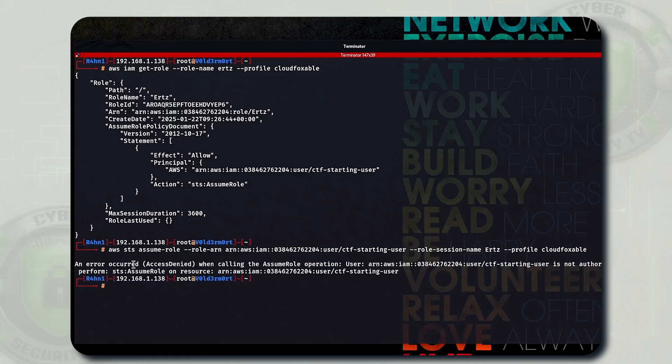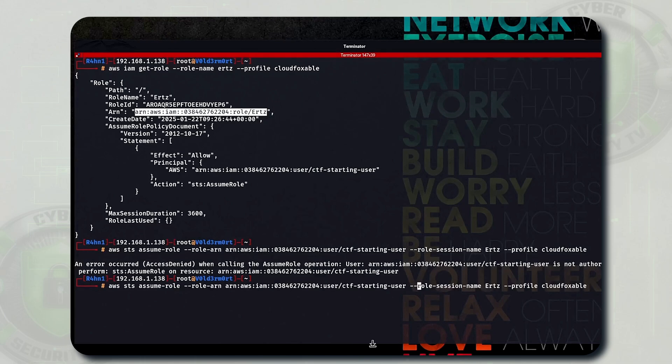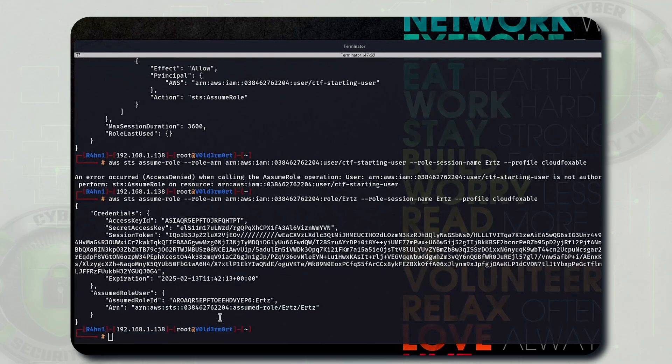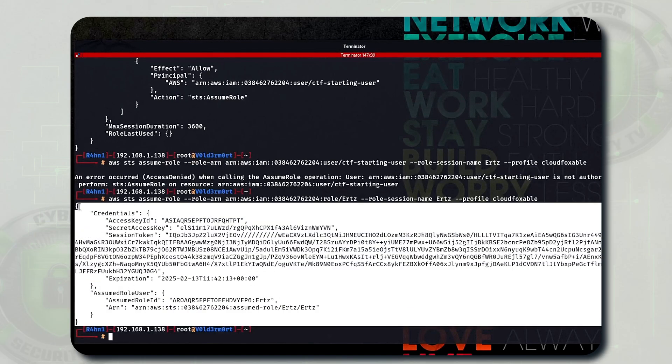Access denied - it seems something was wrong. By mistake we added the CTF starting user ARN. We need to add the ARN of the role name directly. Let's copy it, use the above command, replace the ARN with the actual role ARN value, execute it, and wait. Fine - it's executed.